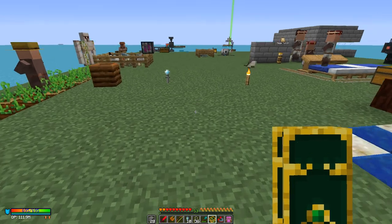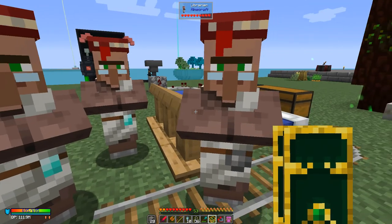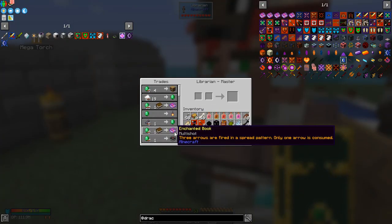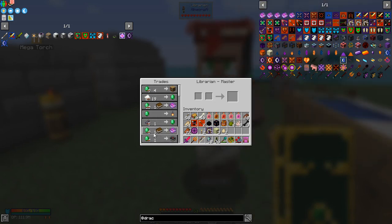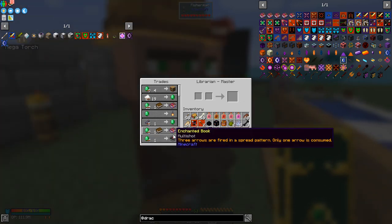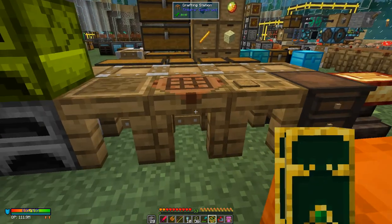Let's go back downstairs and have a look. Some of the trades on these villagers were actually quite interesting. This guy does Loyalty 2, Blast Protection, and Lure 2. This one here gave me Multi-Shot and Experience Harvester 2. They've got very good discounts - one emerald and one book will give you a Multi-Shot book. These are the two that I cured using zombie villagers - very easy to do. We've got a bit of time in this episode, we can have a look at doing that.